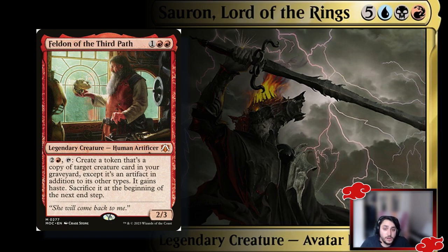Feldon of the Third Path is a really, really good card for this deck — I cannot stress this enough. You create a token copy of a target creature in any graveyard, and that creature stays in your graveyard, so you can target the same one each turn, effectively transforming Feldon into whatever creature you want until end of turn, then sacrifice it. You can also use this defensively — keep it untapped, and when someone attacks with a big creature, reanimate a deathtoucher as a surprise blocker. Keep Feldon protected; don't attack with him.